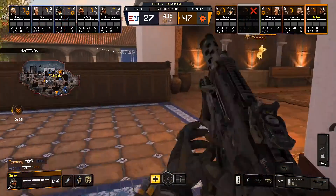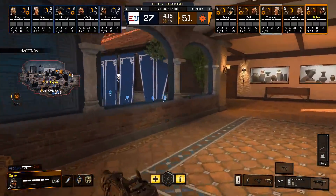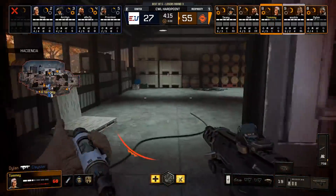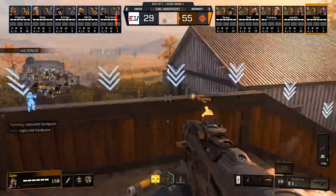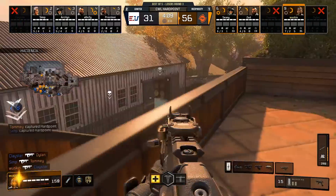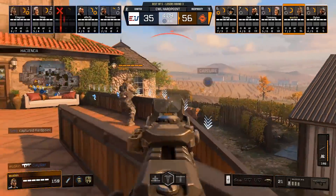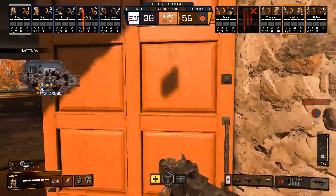They managed to wipe out every single member of E United there. They hold on and now we're gonna see that rotation towards the fences, the next hardpoint. Tommy desperately trying to stay alive, dropping a couple of grenades with a concussion to stun the player, trying to push the frenzy. The attack is coming from the front but it's E United who are gonna be trying their best to hold on to this hardpoint. Somehow they managed to jump inside but kills are going in favor of Reciprocity.